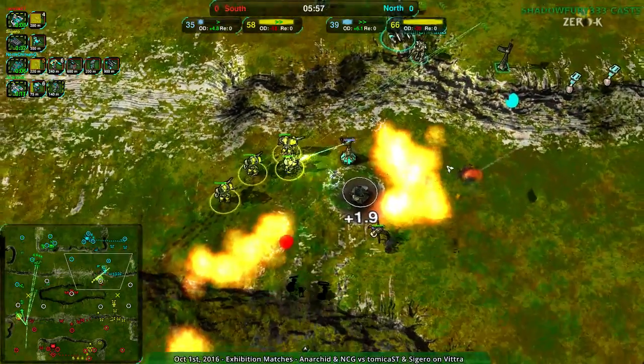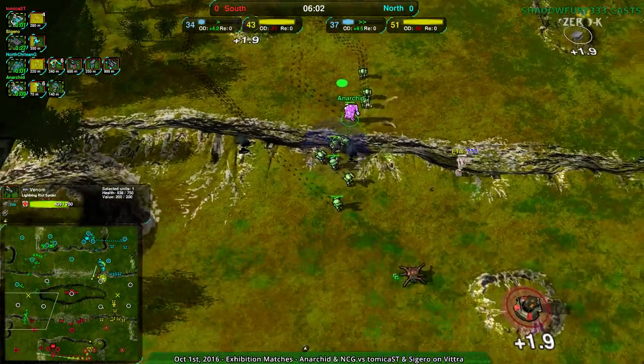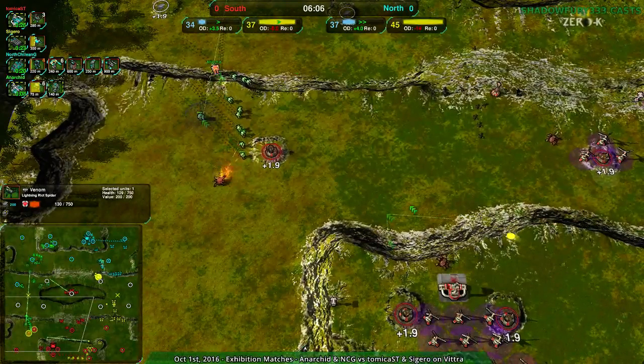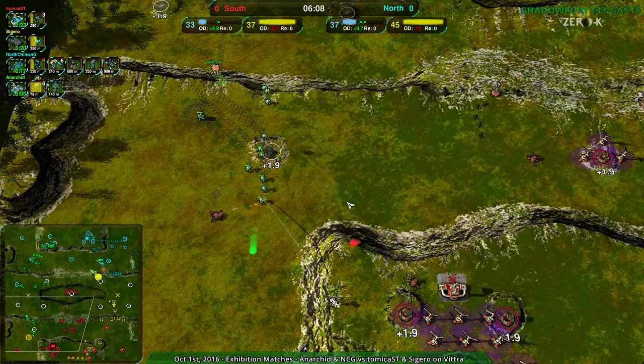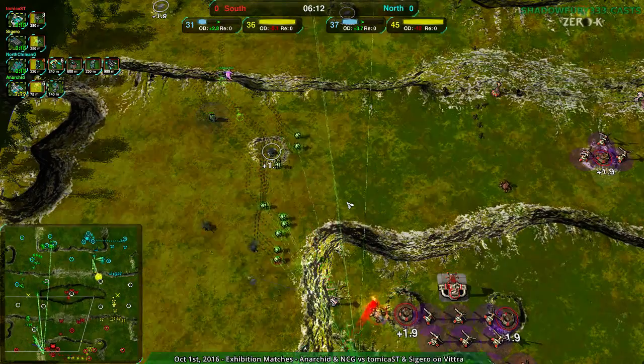Unfortunately that placeholder is still doing a lot of damage. Atomica losing all their forces, while at the same time Anarkid over to the southwest is ripping apart Atomica's base as punishment — just completely telling them no, how dare you attack.